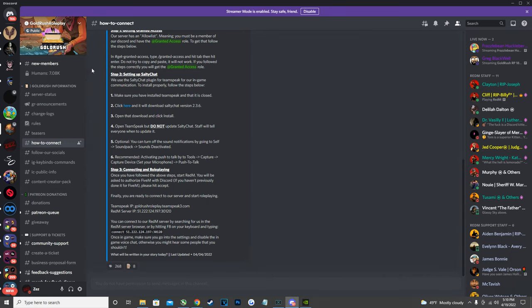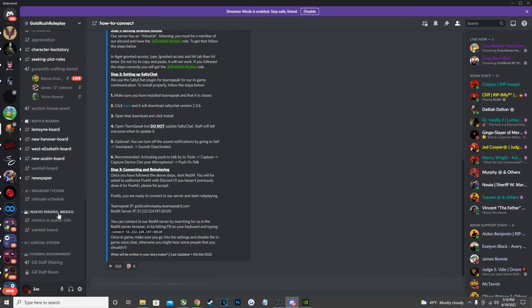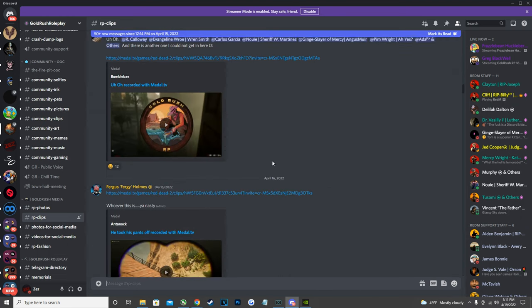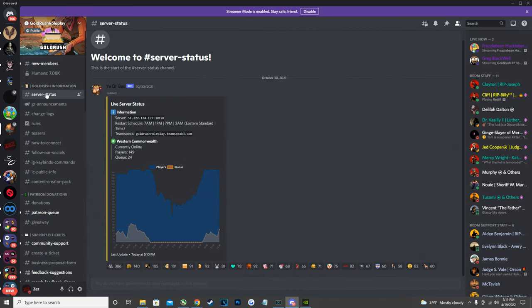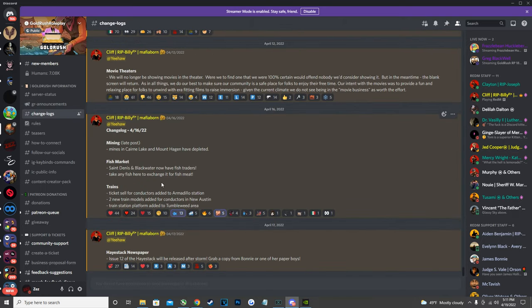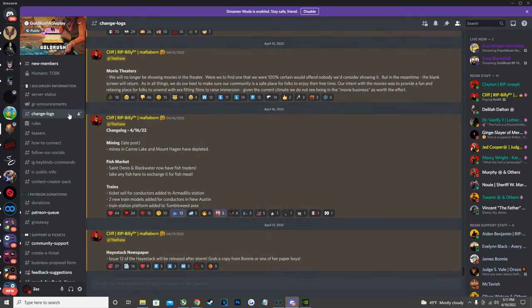The most important sections are Gold Rush Information at the top, plus the Notice Boards, Railroad Tycoon, Mexico, and Judicial System categories. Under server status you can see the current player count and queue. There are also announcement channels and a changelogs channel that gets updated regularly, so make sure to keep an eye on it.